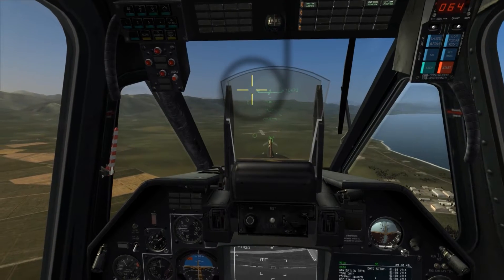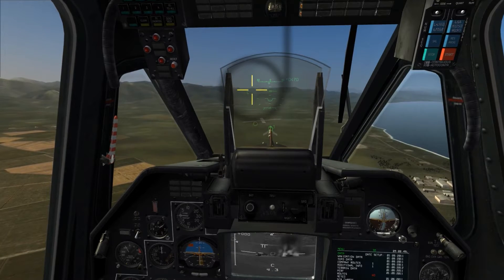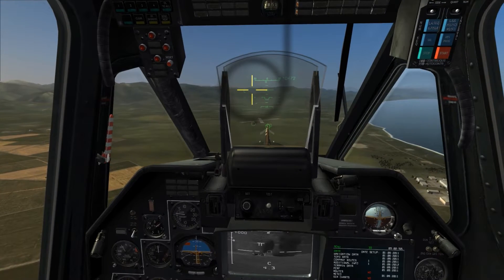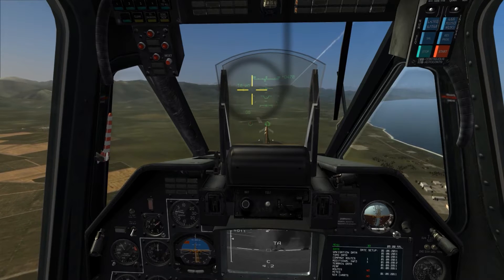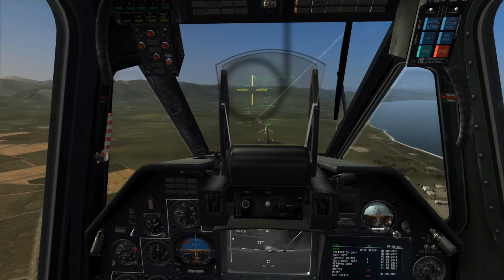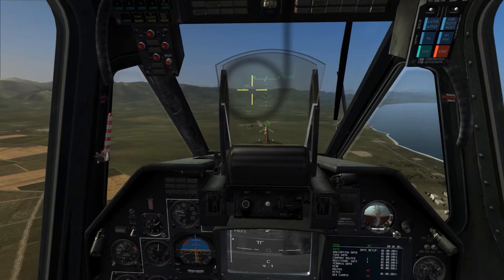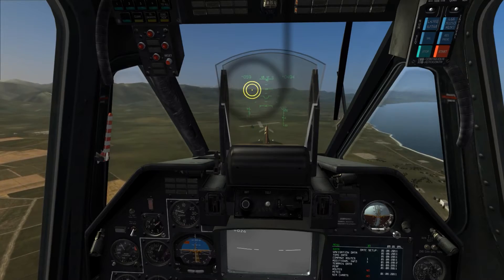Employment is as simple as placing the rocket pipper over the target area and firing up to the effective range of the rocket, or as seen in this example, placing the Shkval over the target area, lining up the pipper with the Shkval reticle, and firing. Employment is similar to the S8 KOM or the S8 FP2 rockets.